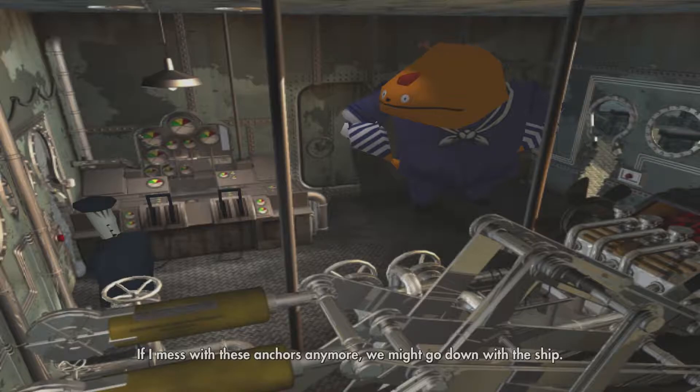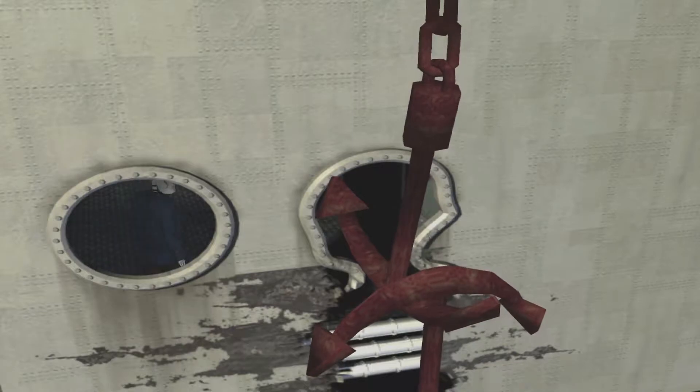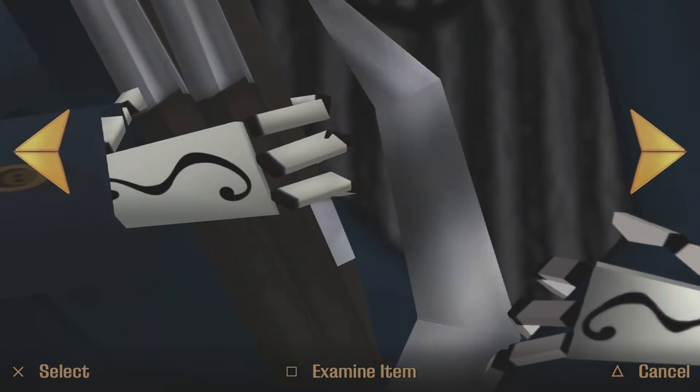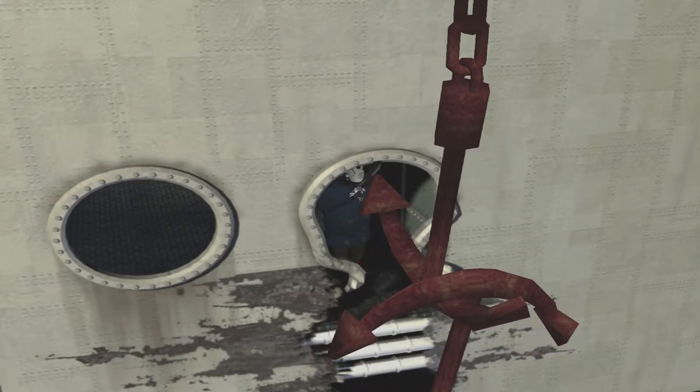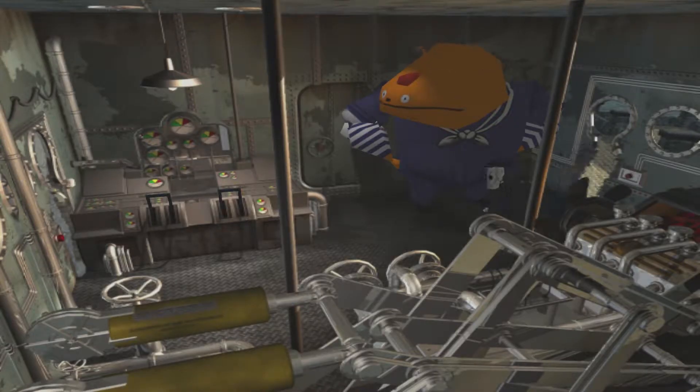If I mess with these anchors anymore we might go down with the ship. I still can't move the ship and I'm not clear why it doesn't move when the anchors are up — that's indicative of a much larger problem. So Glottis is supposed to tell you the engines aren't powerful enough and you have to lose some weight, so you use the anchors to cut the ship in half. I sort of intuited that from the dotted line comment, but none of it was prompted by him. Then you'll be able to back the ship out of port to safety.